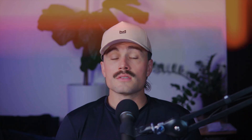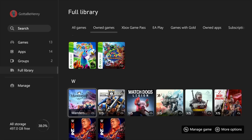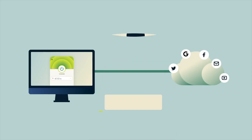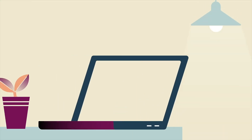Connecting to different game servers: some people use VPNs to connect to lobbies in other countries, either to get around matchmaking issues, find easier lobbies, or even play new games early if they drop in other regions first. There are no guarantees, but it's a trick that's been around for a while. Privacy and peace of mind: a VPN encrypts your traffic, which means your ISP can't spy on what you're doing, and no one on the same network can snoop around either. That's nice to have, even if you're just casually gaming.